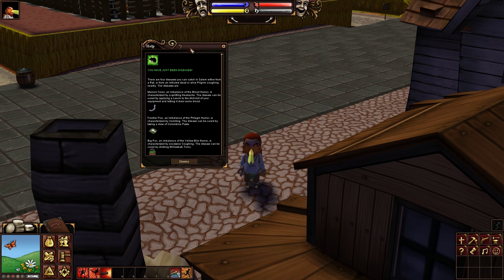This menu will pop up the first time you get sick, and most importantly do not panic. Don't worry - you have plenty of time to deal with this and there are a few ways to solve this problem even if you're not capable of doing it yourself. First I'm going to go over the four different types of diseases, their symptoms, and basically what you can do to try and cure yourself.